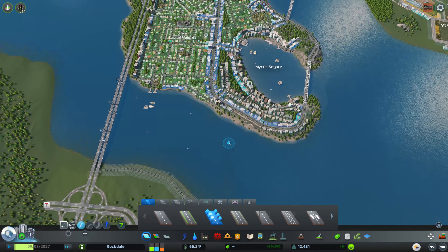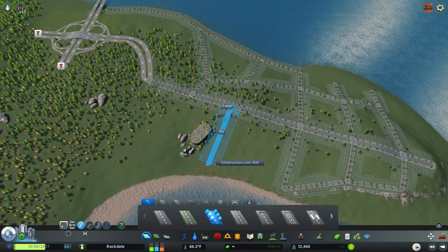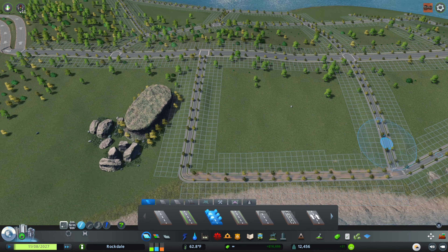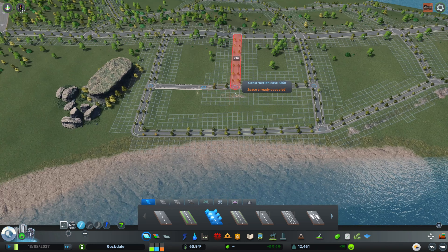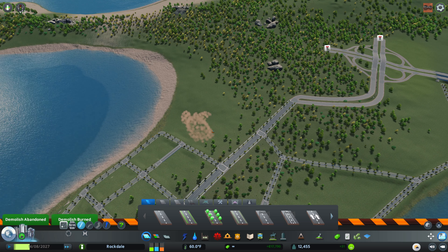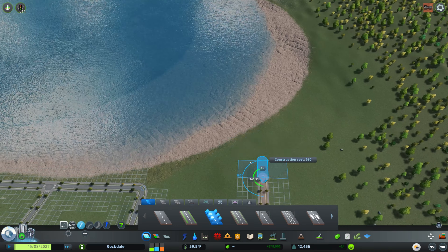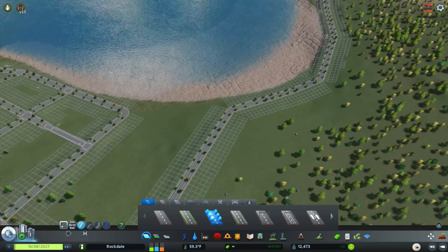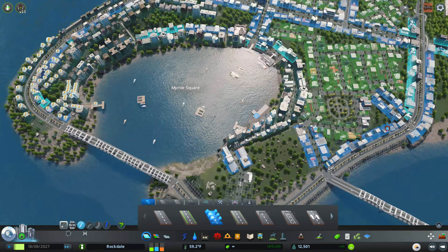I'm going to put some big parks in here and I might do a walkway, because we're going to have some of those specialized buildings over here. We also have a cool little beach right here — maybe do something with that. I'm just thinking about traffic. Normally I leave the rocks because they look cool, but this time I won't. So now along here I can get some little beach apartments, kind of like we did over here along the water.